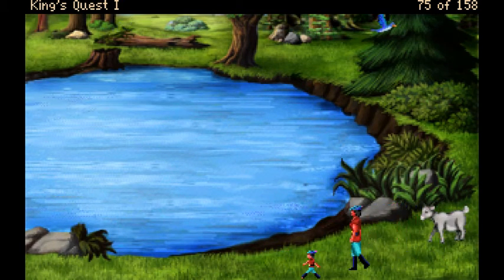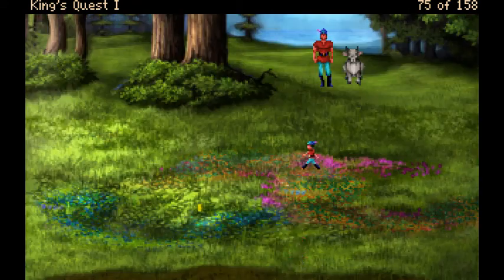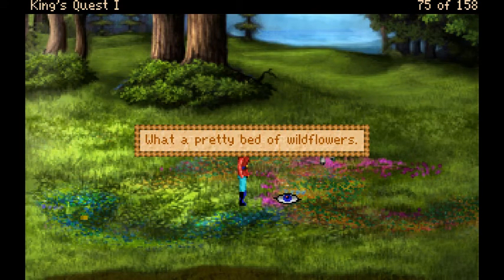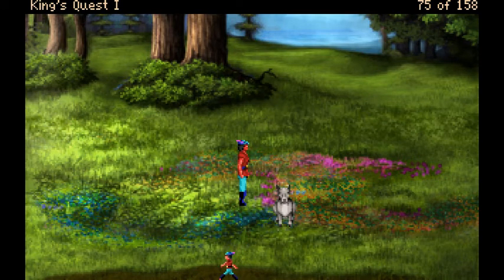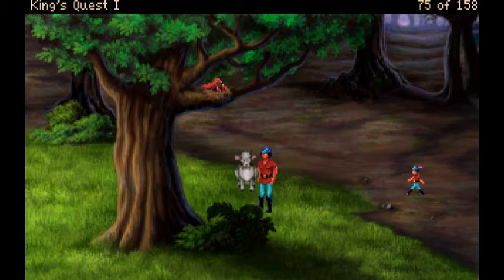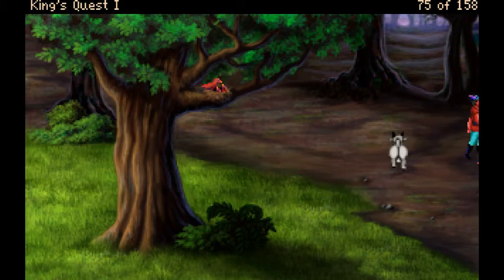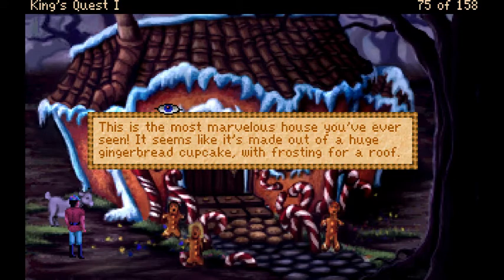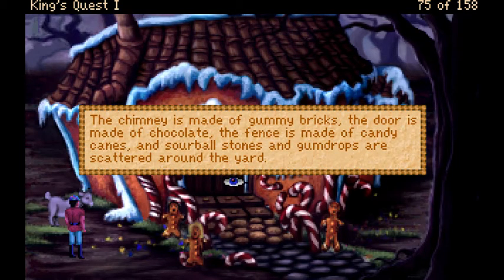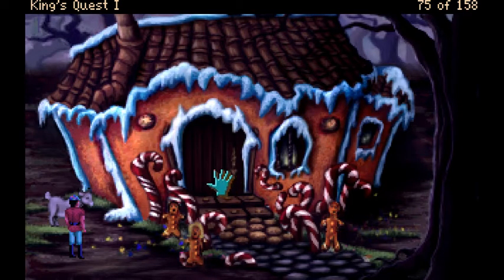Walking around with the goat. The path to the front door is lined with little gingerbread boys and girls. It's the most marvelous house - seems like it's made of a huge gingerbread cupcake with frosting for a roof. The chimney is made of gummy bricks, the door is made of chocolate, the fence is made of candy canes, and sourballs and gumdrops are scattered around the yard.